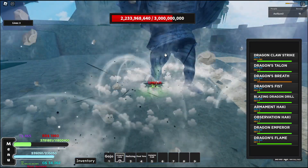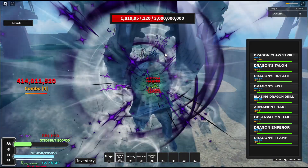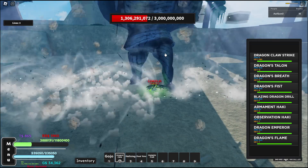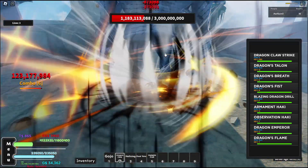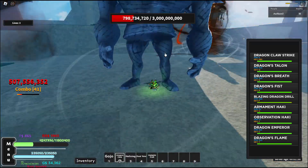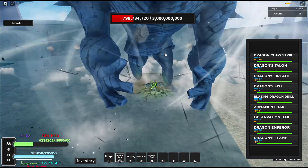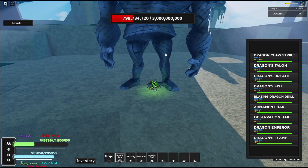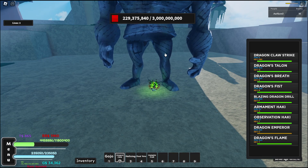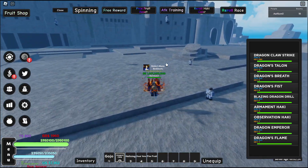Dragon's Fist hits for 420 million damage, Blazing Dragon Drill hits for 507 million damage, and Dragon Emperor hits for 569 million damage. There's actually one more thing you can do to increase your damage.